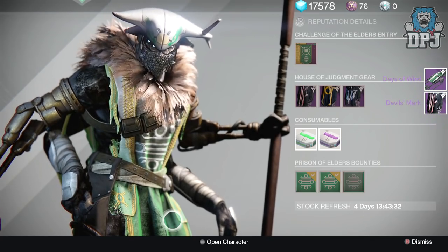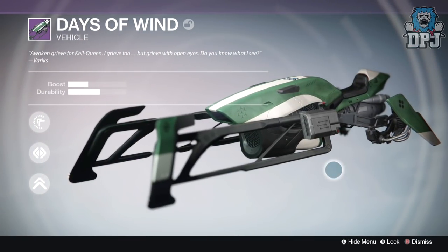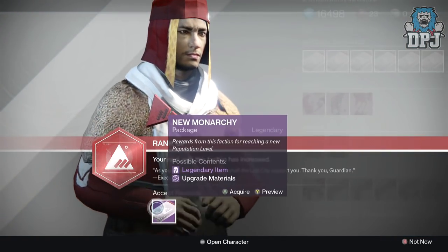Moving on to my rank 3 House of Judgment package. I got a Sparrow — I didn't know you could get one from that — and also a Titan Mark dropping at 329 defense. The Sparrow looks pretty damn good.